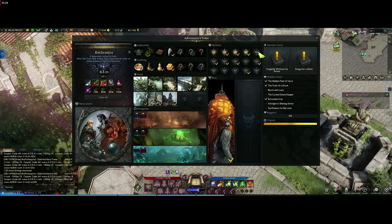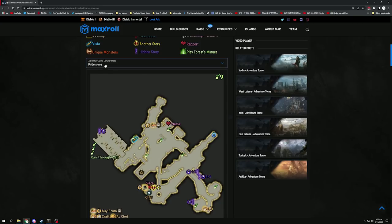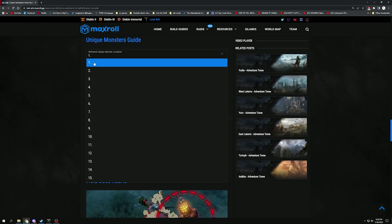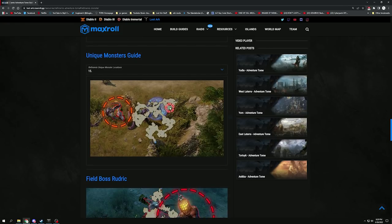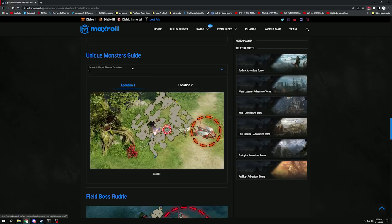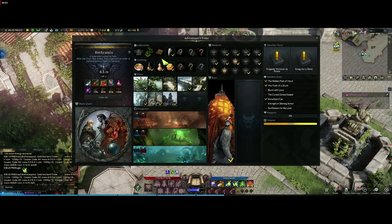There are 15 monsters and they are numbered according to the Maxroll guide — number one is top left and 15 is bottom right. In the map legend, click Unique Monsters and it'll bring you right to them. There are actually two locations for some of them. You can scroll through all of them easily — for example, one is in Log Hill with two locations. You just need to kill each one once to register it. Killing those monsters will also often give you some of the collectible items.